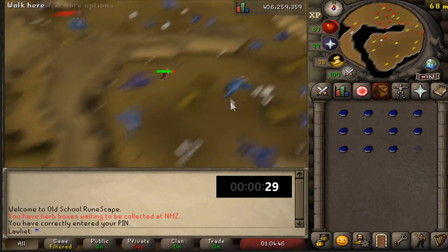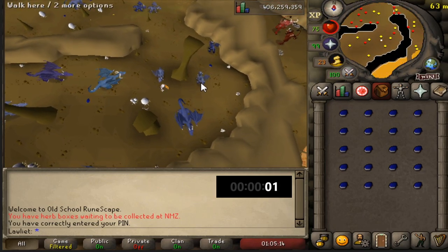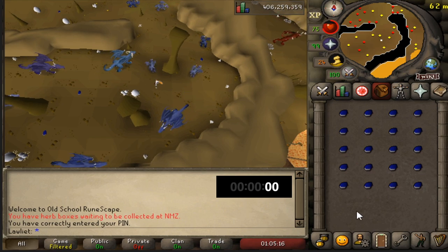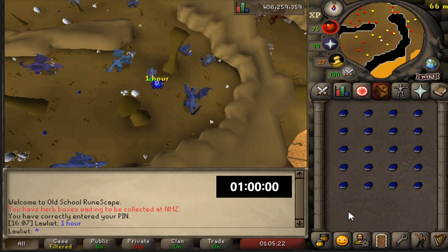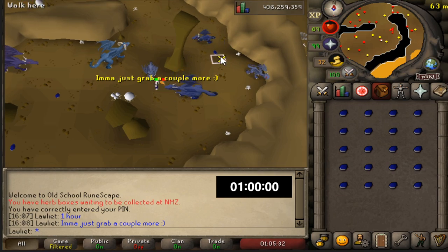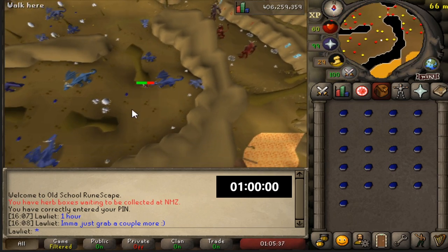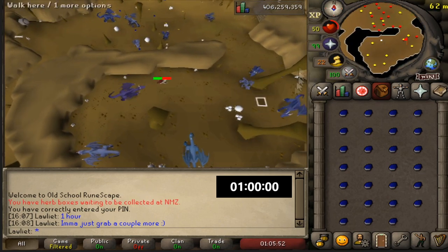Here we are towards the end of the video — one hour has been completed. And as you can see, I finished the hour with a few inventory spaces left. I thought, why tally out when I can just grab a couple more for a couple more GP? Hopefully you guys don't get too mad about that. I'll factor that out at the end if you want to be strict about it, but I decided to pick up a couple more because I didn't want to miss out on any GP.